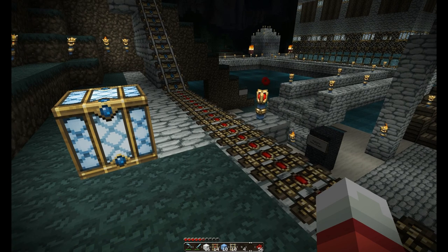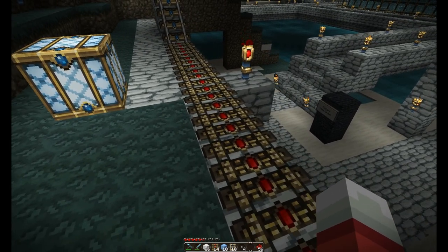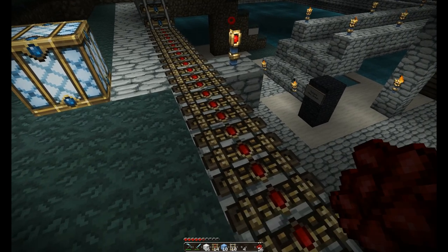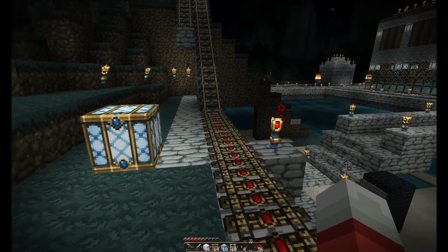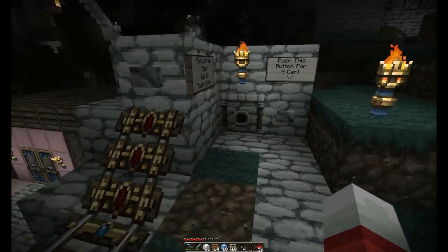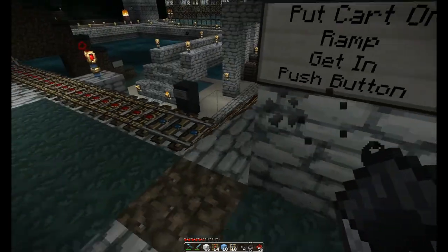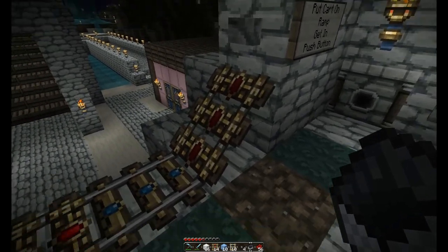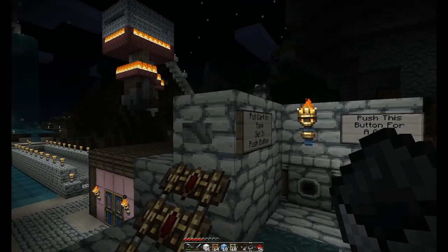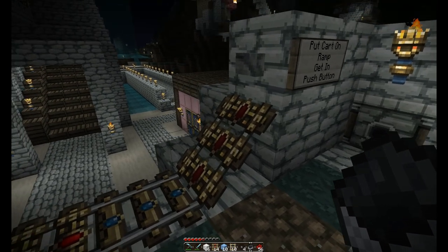I've been messing around for a few days and came up with my own techniques and methods, which I'm going to share in this tutorial. When it comes to mine carts, one thing I've never been a fan of is putting the cart on the track, pushing it, and then jumping in — it's too easy to miss the cart and have it run away from you. So I devised a launching system: one powered rail going up a block, terminating into a solid block.